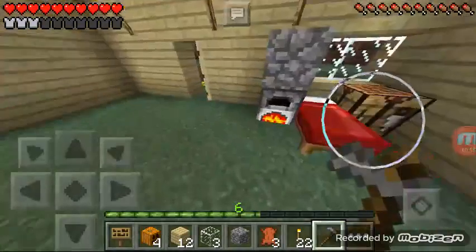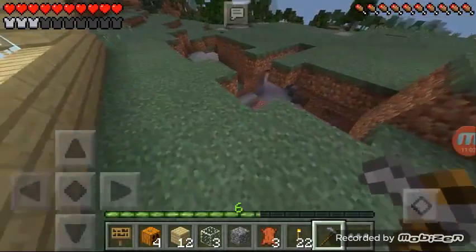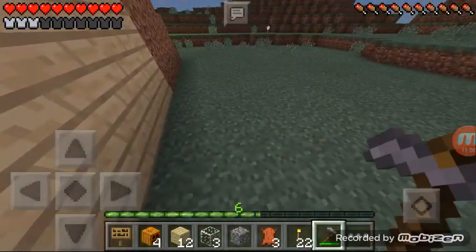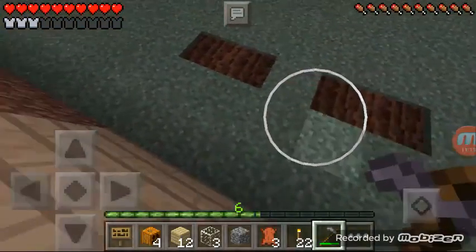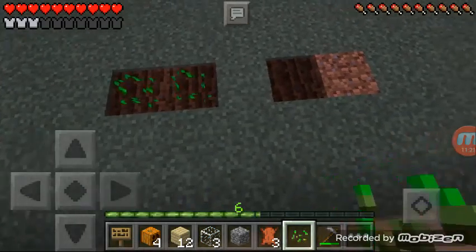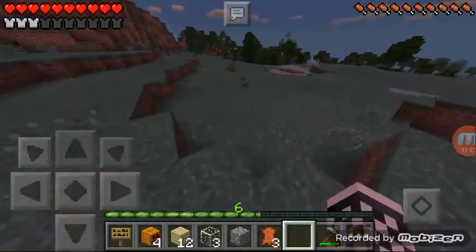Let's go out here. Do we have any seeds on us? We do — we have three, that's good. So then we're gonna hoe this land and then we're gonna plant seeds in here. I do need to go and find some water though.